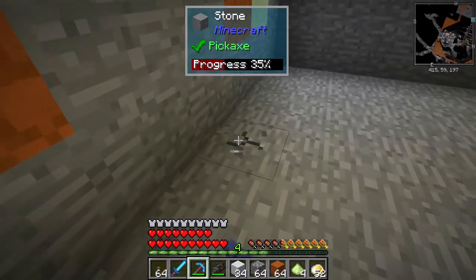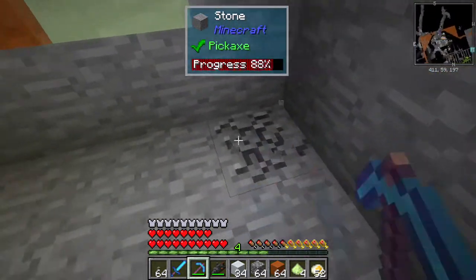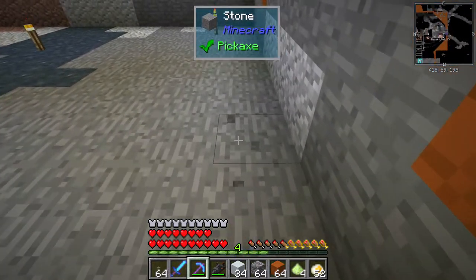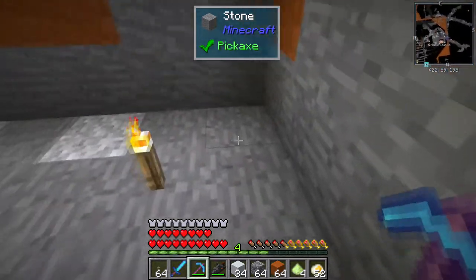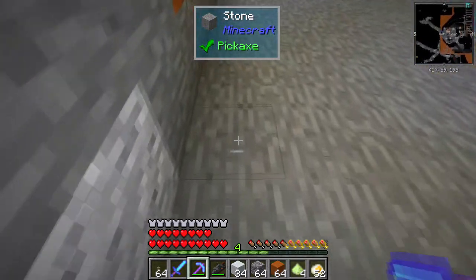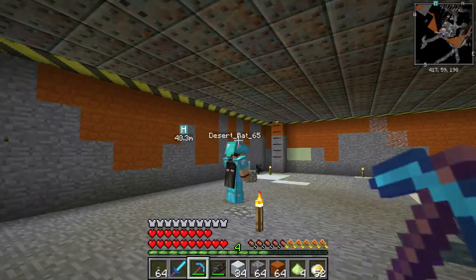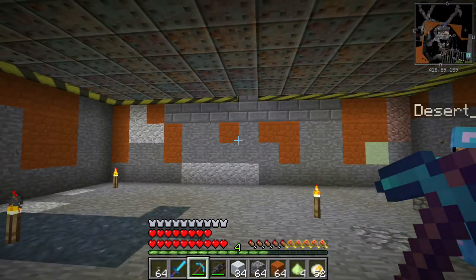One, two, three, four, five, six, seven — pickaxe back. I'm breaking it with a silk touch pickaxe so we get the block. One, two, three, four, five, six, seven — so it's this block here. Is there a chest in there, Dari? There it is. So we know where our point of exit is.